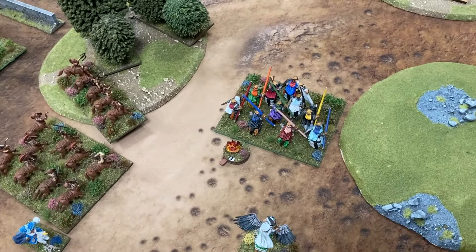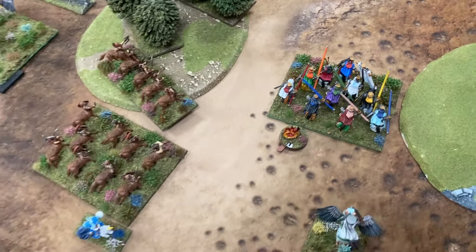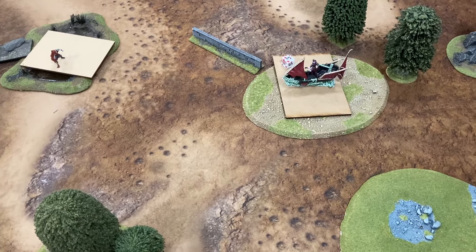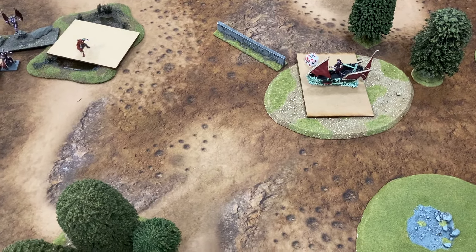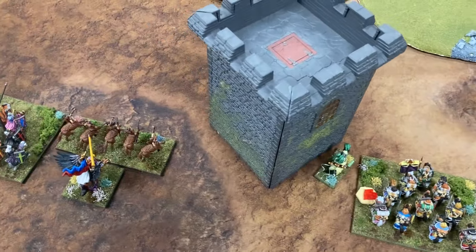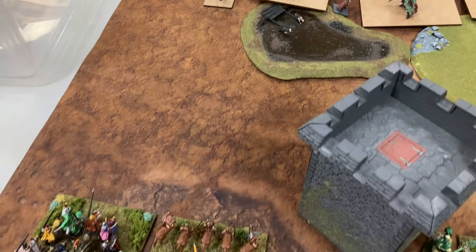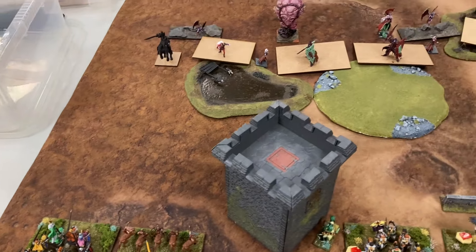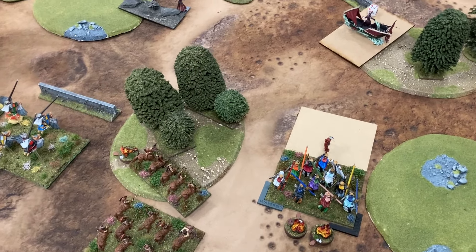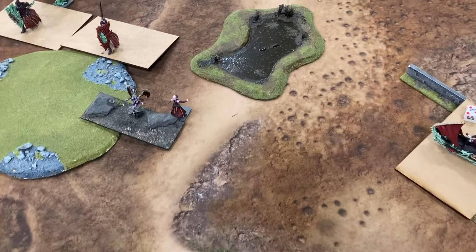And I've got the Green Lady out again, so I've got Redemption Knights, Pegasus Brotherhood, Centaurs, Rayhunter Centaurs, Redemption Knights, Forsaken Cavalry, Devoted, Green Lady Champion, Order of Brotherhood Knights, Exemplar, Redemption Knights, and more Bray Hunters.